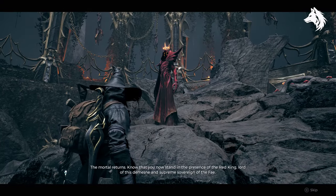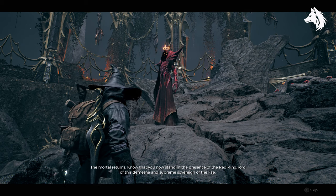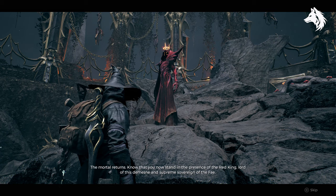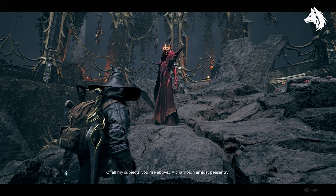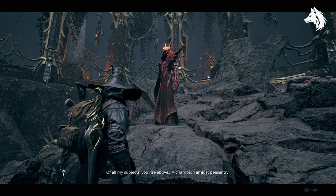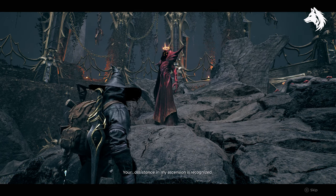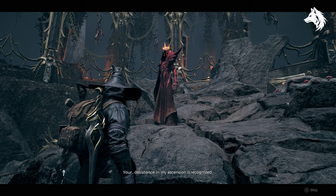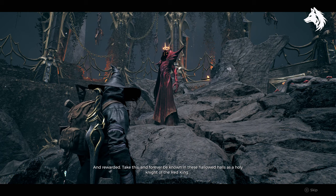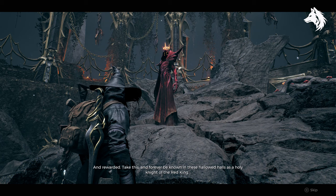The mortal returns. Know that you now stand in the presence of the Red King, Lord of this domain and Supreme Sovereign of the Fae. Of all my subjects, you rise above — a champion amidst peasantry. Your assistance in my ascension is recognized and rewarded. Take this, and forever be known in these hallowed halls as a holy knight of the Red King.